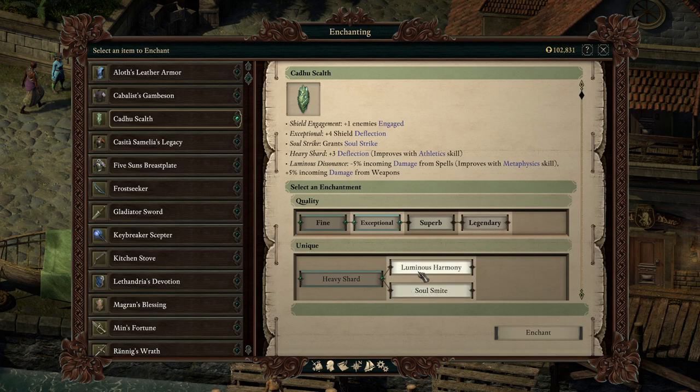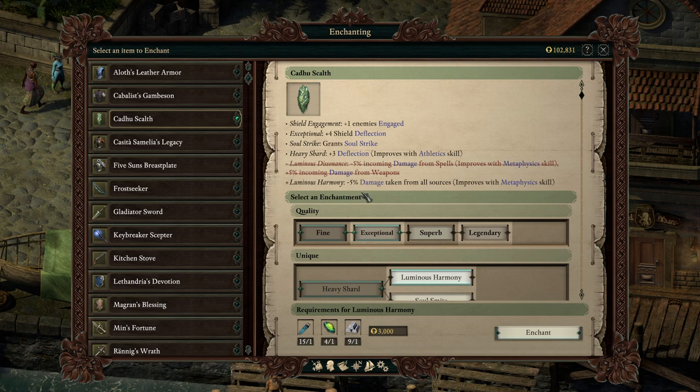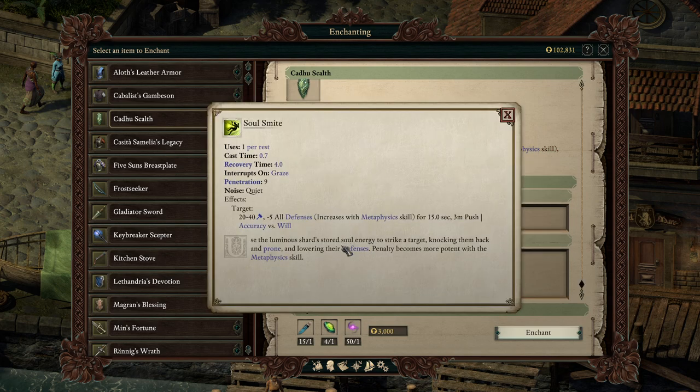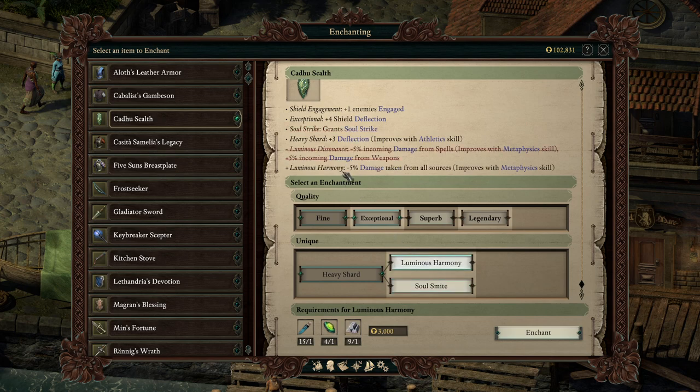Kauru's Skull — I'm going to grab Luminous Harmony here: minus 5% damage taken from all sources. Scales with Metaphysics, which doesn't matter for this character. Versus Soul Smite, which I do think is a great effect, but it's only one use per rest, where Luminous Harmony is always active. And as a tank, what do you want to do? Take less damage.